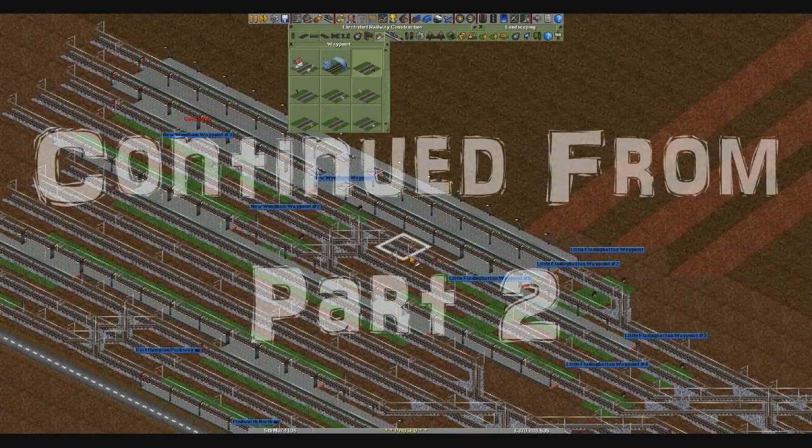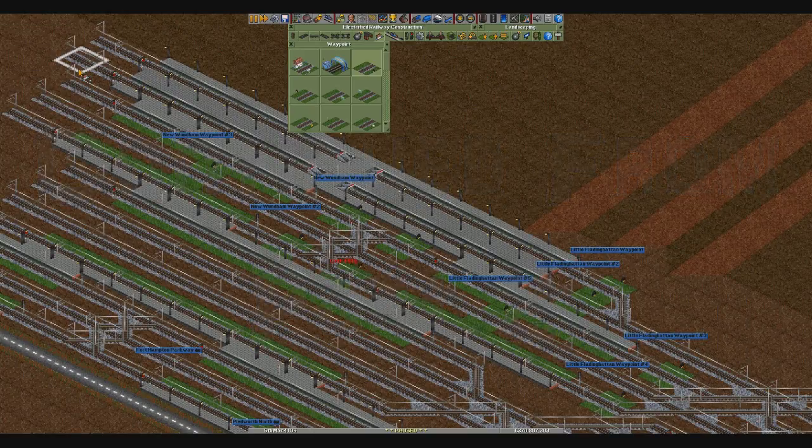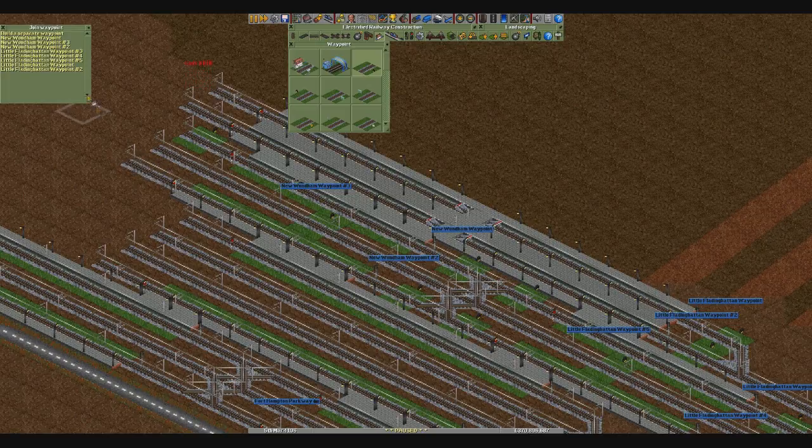I'll put that one two from the end there. This one needs to connect up with number 3. This one here needs to connect up with number 4. This one needs to connect up with the normal New Wundum. And this one with number 2.